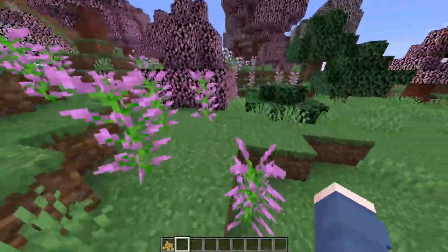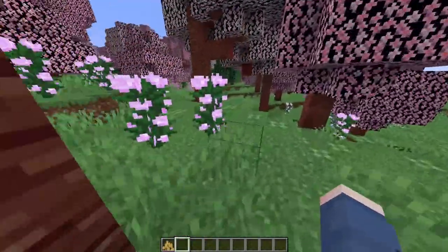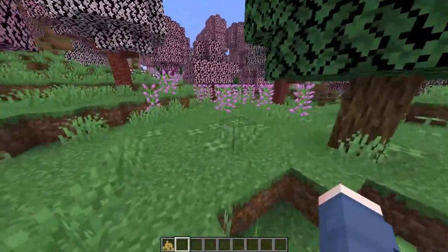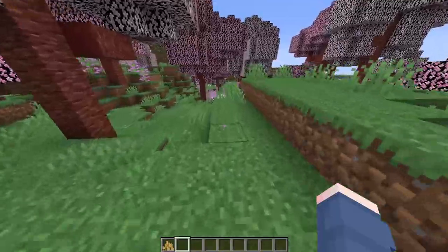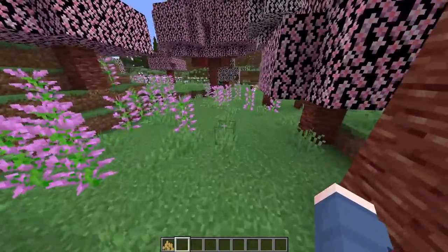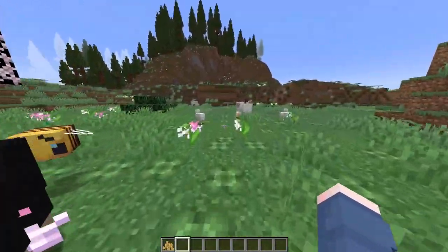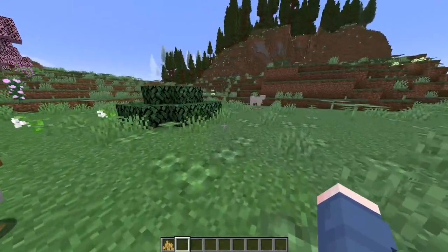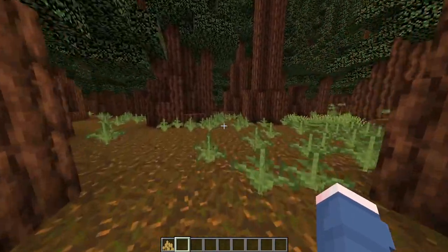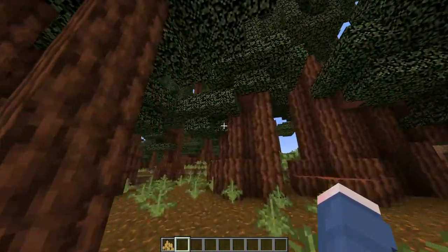Not only does it do that, it also includes a huge collection of new blocks that you can find to create new custom buildings you may not have been able to make before. For example, you'll be able to find stuff such as Cherry Blossom biomes, coniferous forest, bog and wetland, rainforest, marsh and bayous, and so many other awesome biomes to explore within your new overworld. All the typical vanilla biomes are still there as well, mostly untouched except for maybe some transitioning places between the Biomes O' Plenty biomes and the vanilla biomes.